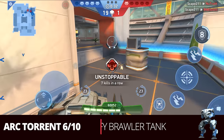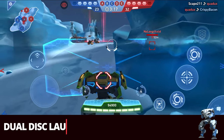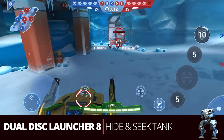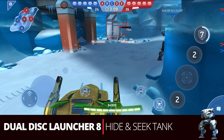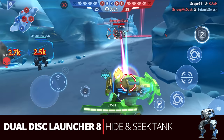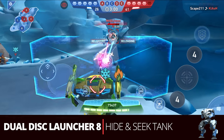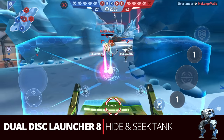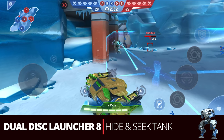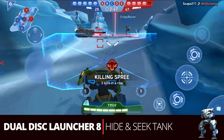A fairly new build for Ares is the dual Disc Launcher 8 — the hide and seek tank. As a tank, Ares has difficulty with his speed when chasing down targets, but the Disc Launcher has a good optimal range, locks onto targets, and lets you shoot around corners. Also, tanks can sometimes get swarmed, but the disc launchers have decent AOE, allowing him to deal with group targets. This is really effective for Ares and tanks in general.